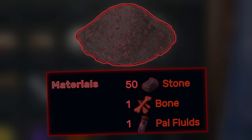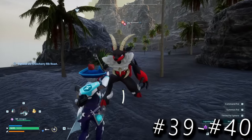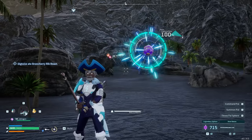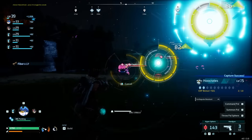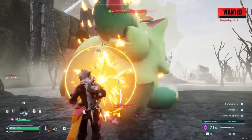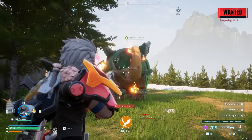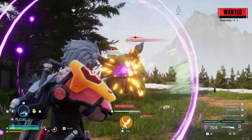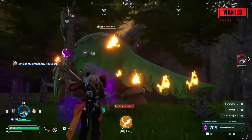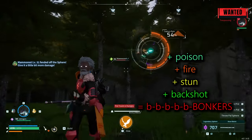When it comes to actually catching pals with your spheres, you might know that throwing from behind increases catch likelihood. But if you can also inflict a status effect — like frozen, sleep, or using the stun baton to electrify them — you increase the catch rate even more. You can stack status effects for an even higher catch rate: use the stun baton, then combine with fire and poison to make your catch rate absolutely bonkers.